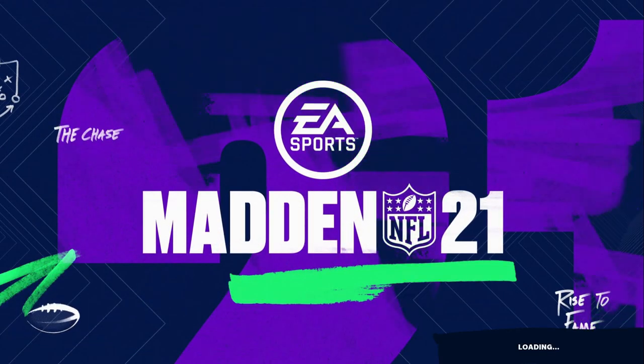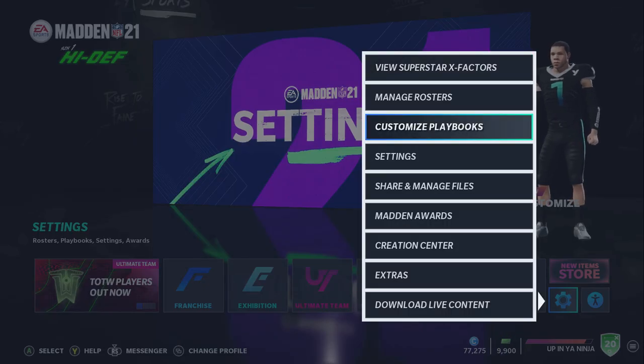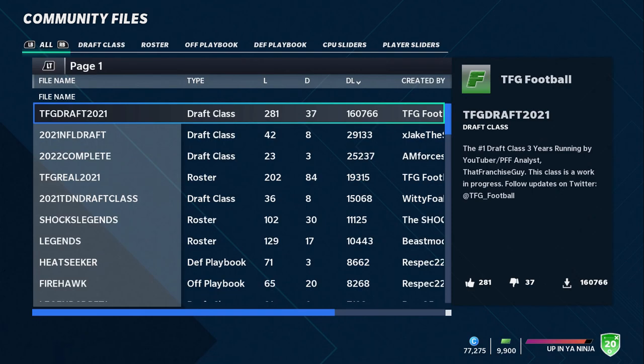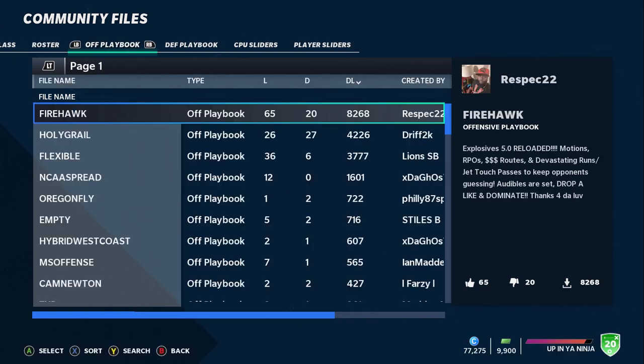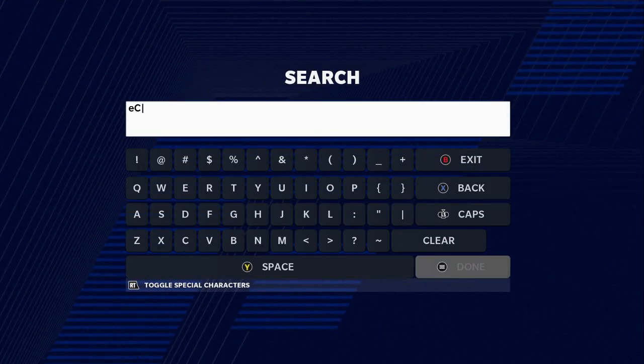For people who don't know how to pick this up — this will also be covered in the ebook — here's how to get the playbook without creating it yourself. Go to Share and Manage Files, then go down to Download Community Files. Go over to Offensive Playbook. Hit the Y or Triangle button once it loads to search, then search by keyword. It's all caps: CHEESE. There's an 'E' at the beginning for some reason, but just type all caps CHEESE and it should come up pretty easily.